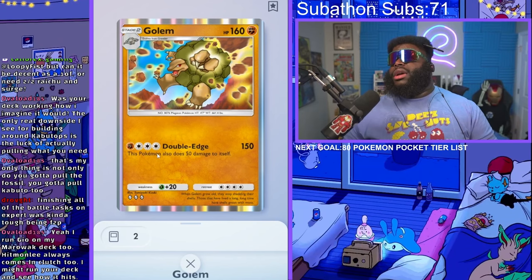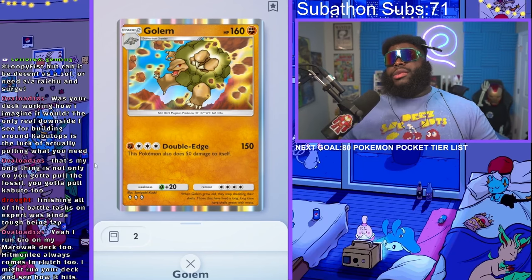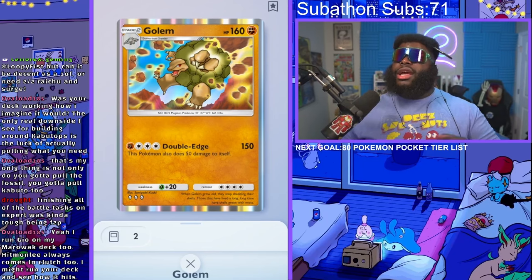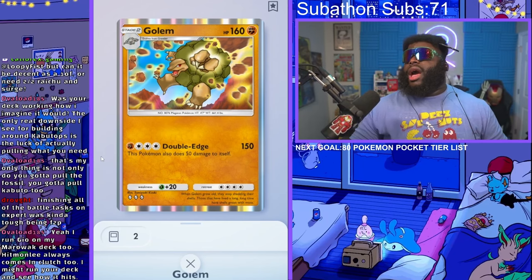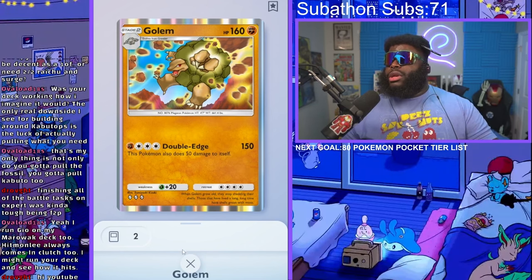I've beaten some Mewtwo decks, some Charizard decks, and a lot of the really crazy decks. One of the decks people consider to be the best — the Pikachu EX deck — is weak to this, so I was doing really well playing with it. We're gonna see if we get some more games going with it today.